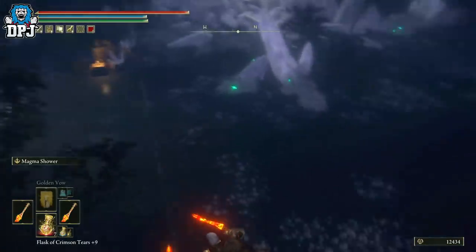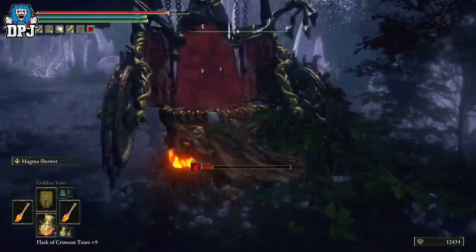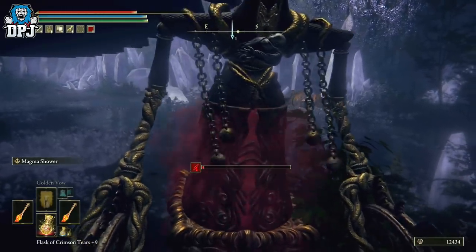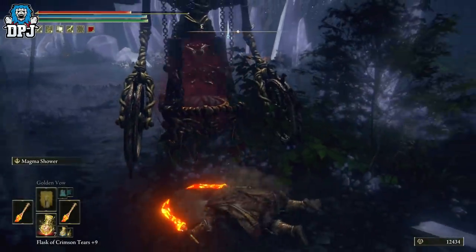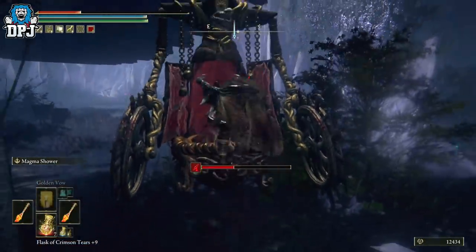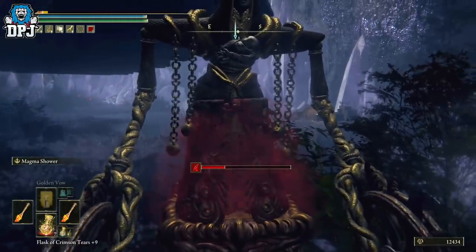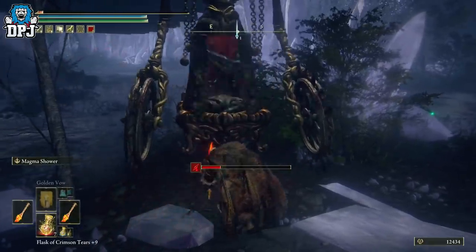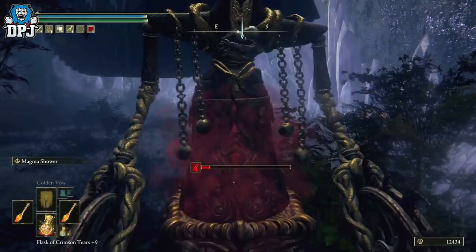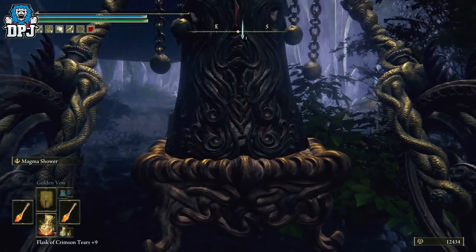Jump down here and you'll see her — there she is. You want her to pick you up and put you in her stomach. It'll take a few attempts. Just stand there and she'll keep picking you up. There we go — I lose my runes like I said, but now we respawn underneath Volcano Manor. Simple as that.